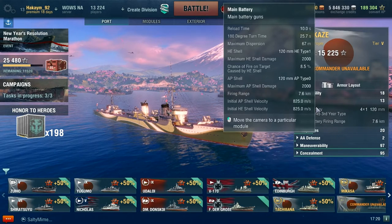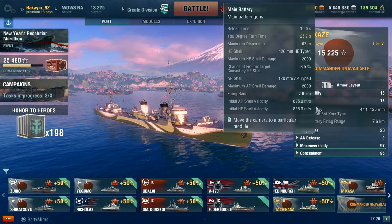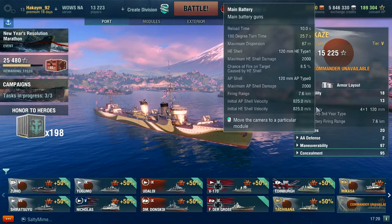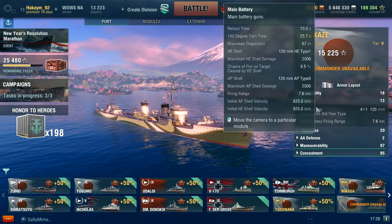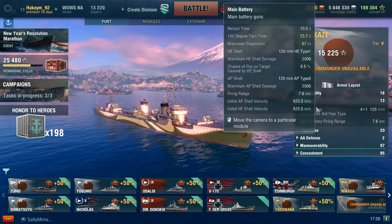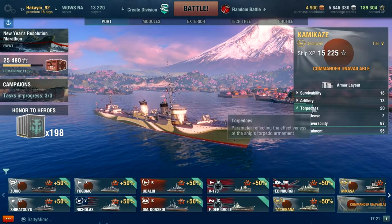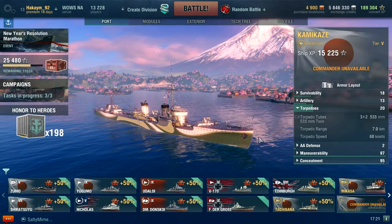It deals 2,000 points of damage for both HE and AP shells. It works better when firing against other Japanese Destroyers, but if you run up against a US Destroyer or a Russian Destroyer, you're gonna be going right back to port. Artillery is not the greatest, but this is where the Kamikaze is far superior to the Minikaze.